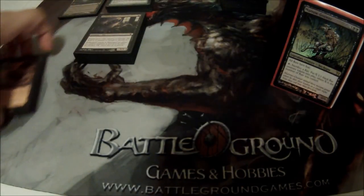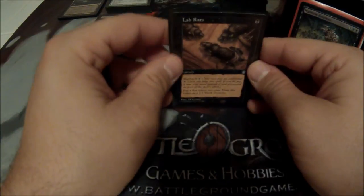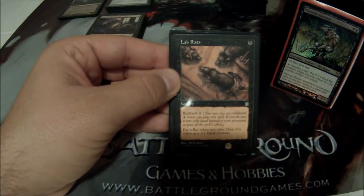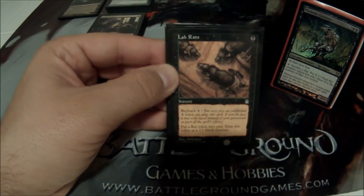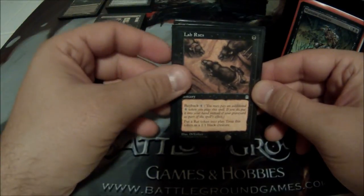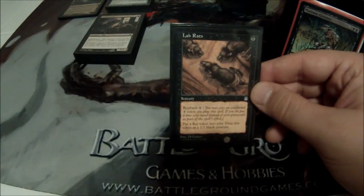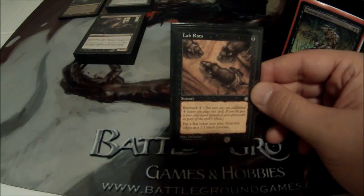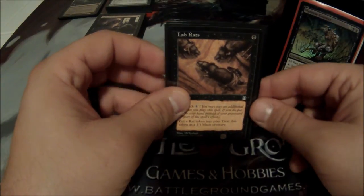Now onto my Sorceries — I actually don't think I run any Instants. First off, I have Lab Rats. It's a nice little token producer, a little janky, but that's okay. Lab Rats is a one-cost black Sorcery with buyback four, and it puts a 1/1 rat token into play. Late game when I have 10-15 mana laying around and nothing else to cast, I can cast it once or twice to get a couple blockers or more rats to fuel Maronar.